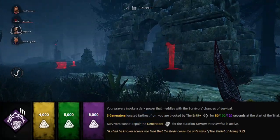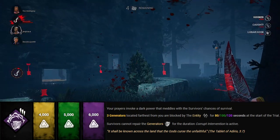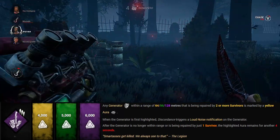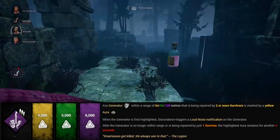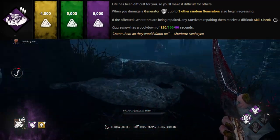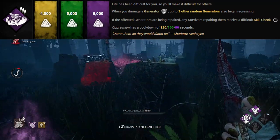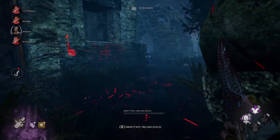Corrupt Intervention could be a useful perk if you're struggling to apply pressure - it funnels survivors towards you and helps you apply pressure with hits and downs in the early game. At level 3, this perk will block the three furthest generators for 2 minutes. Discordance is an extremely helpful perk on the Clown - given the lack of map pressure, this perk informs you when survivors are stacking on gens, helping you in the early game to move in the right direction. Oppression is a newer perk I've been enjoying on the Clown - it's a Twins teachable that activates when you kick a generator, causing three other random generators to also begin regressing. If there are survivors on those gens, they receive a difficult skill check, and if they miss, you get an alert and some gen regression. Great for location information and map pressure.